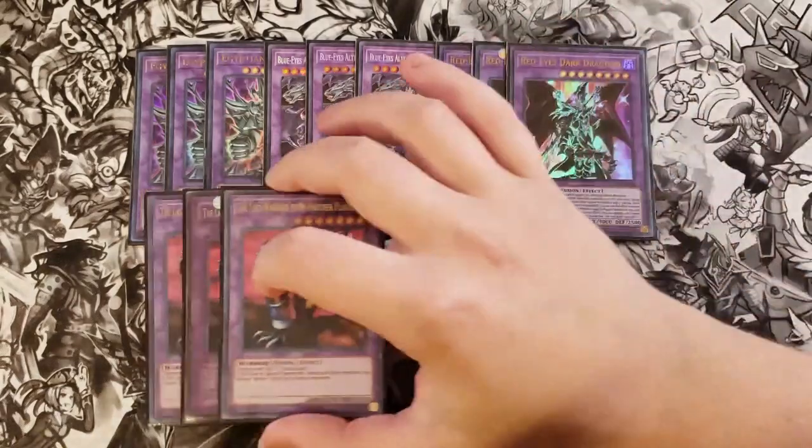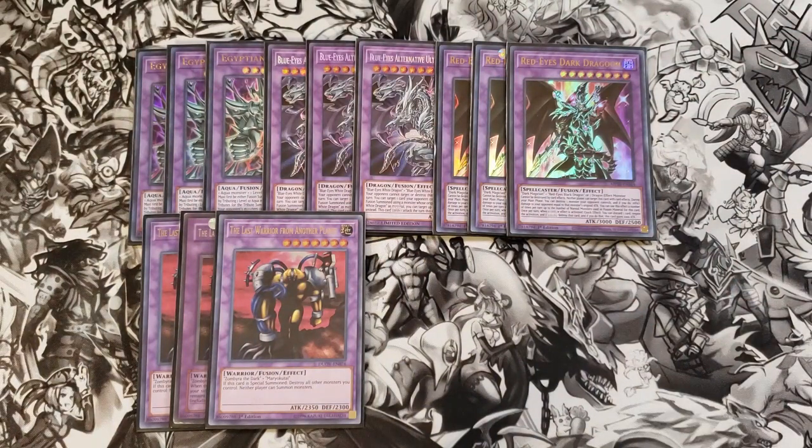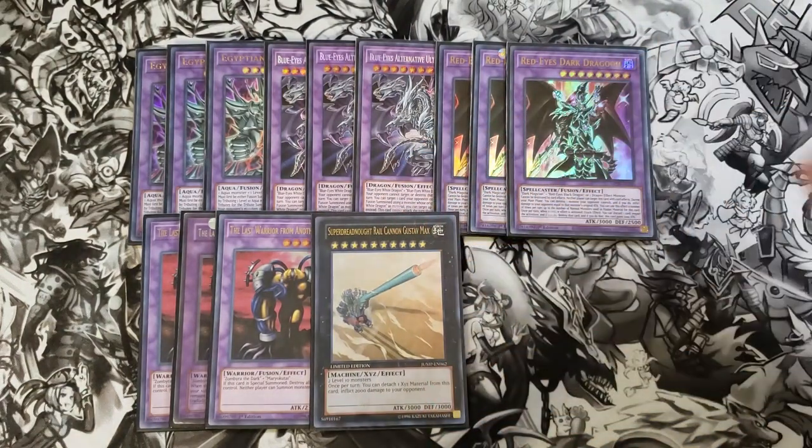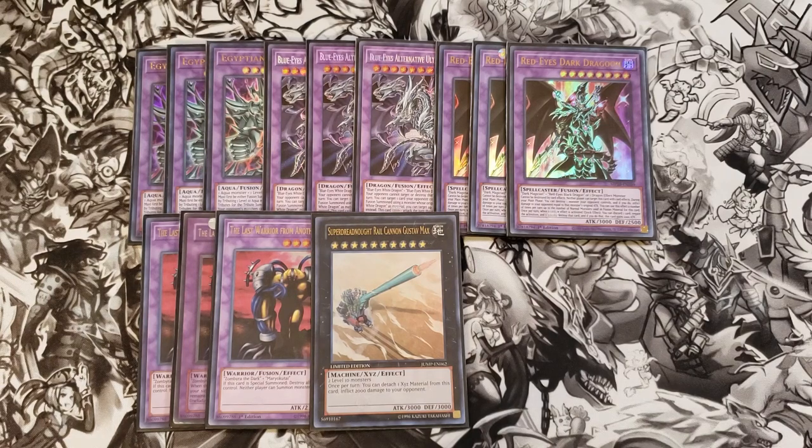We then play three copies of Last Warrior from Another Planet. This is an insanely good card — if this card is special summoned, you destroy all monsters you control and neither player can summon monsters at all. It's great for shutting down your opponent from summoning, and you can't summon either, but that's fine because once you summon this card you're basically attacking into your opponent over and over until they out it or you get to Circuit. We also play a single copy of Super Dreadnought Rail Cannon Gustav Max to do 2,000 damage to your opponent, which you can summon easily with Metal Reflect Slime and a couple of other cards.